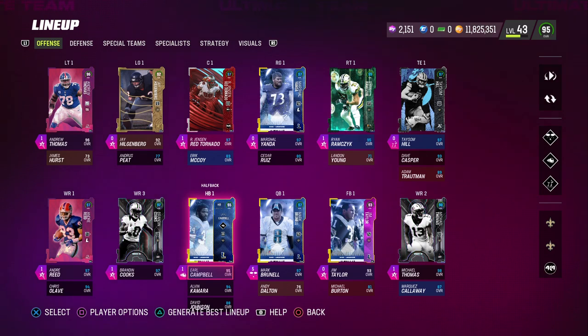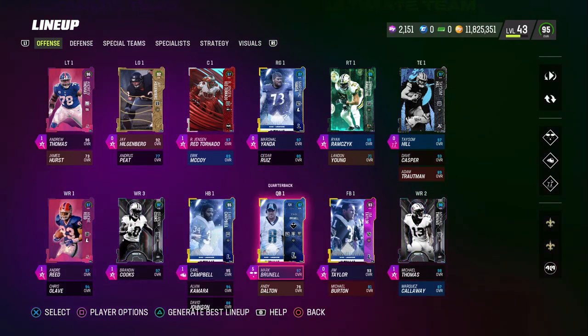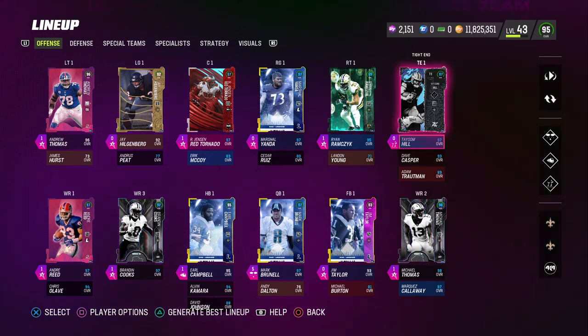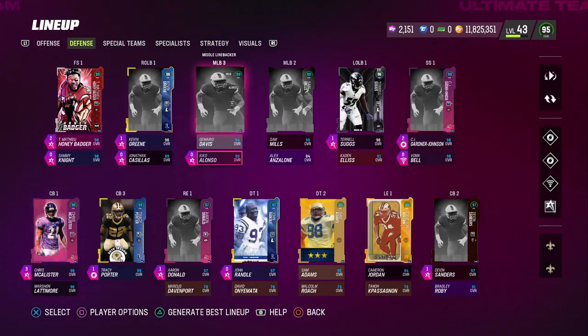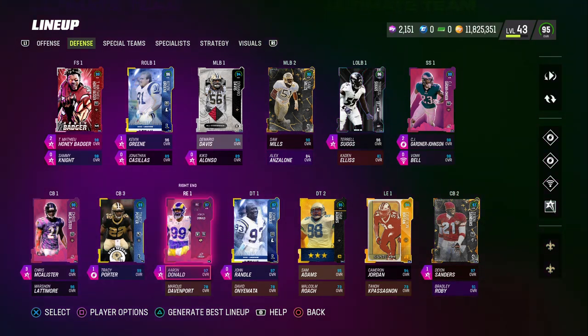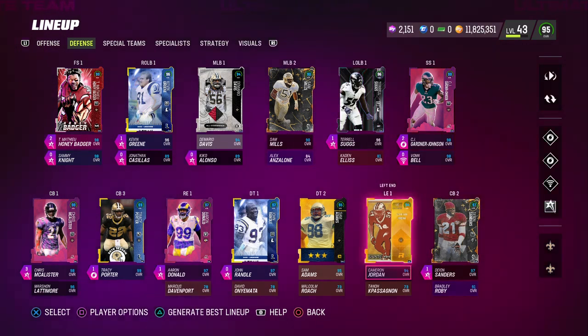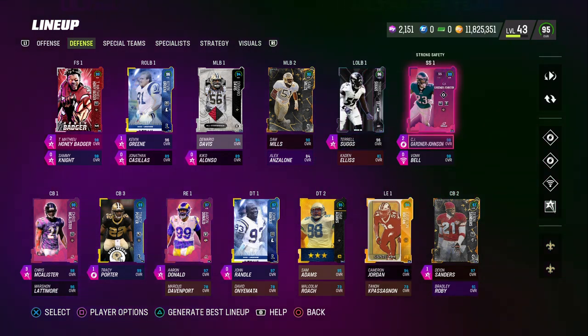Earl Campbell is our main running back. Andre Reid is one of our fillers, and Brandon Cooks and Michael Thomas at wide receiver. We've got Taysom Hill at tight end. For our cornerbacks, we have the two best corners in the game with Tracy Porter and Chris McAllister. We've also got Deion Sanders who gets any team chemistry, so he gets Saints chemistry. For our safeties, all four are Saints guys — Honey Badger, Sammy Knight, CJ Gardner-Johnson, and Vaughn Bell.